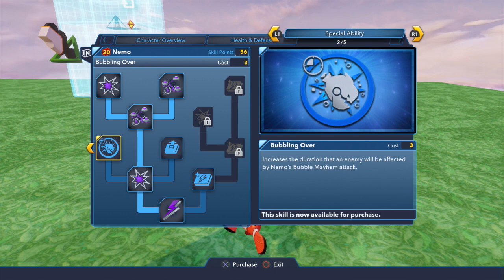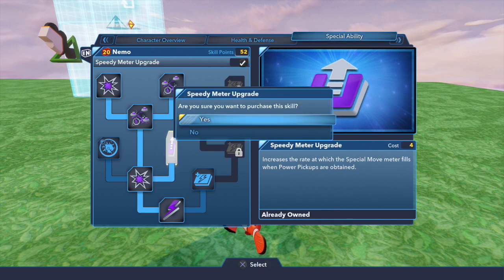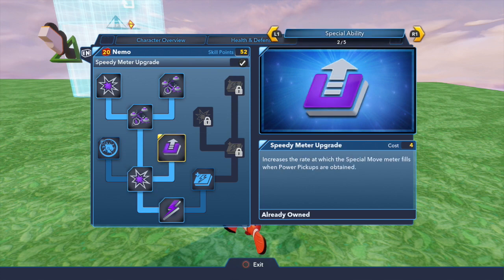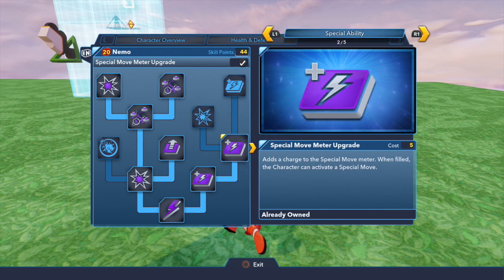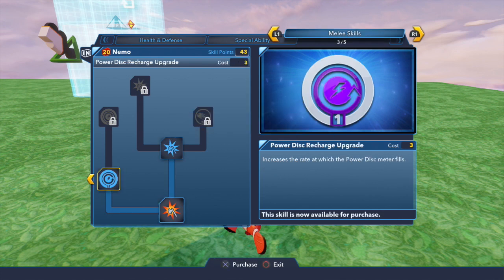Bubble Nova increases the duration that enemies will be affected by Nemo's bubble mayhem attack. We'll come back to it. Increases the rate at which the special move meter fills — it can speed up faster, that's cool. The meter upgrades are all down here. Let's give it some extra charge — let's do two of them and leave it there. For special attack, increases the damage caused by Nemo's combo attack by tapping triangle.